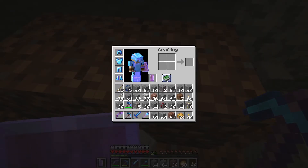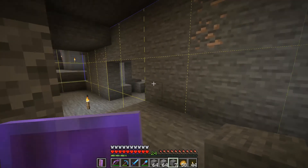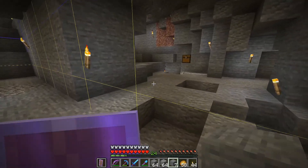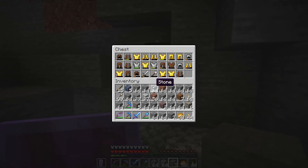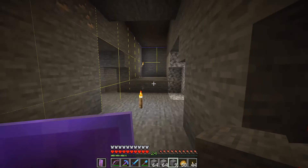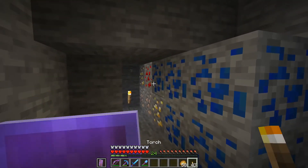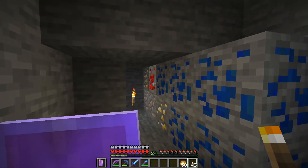I am low on inventory space — and by low I mean out. I might have to make a run to a chest. You don't have space either? That's okay, we'll just make a run up top and come back and keep working. I'll just throw all the ores there for now and I'll come back for them.